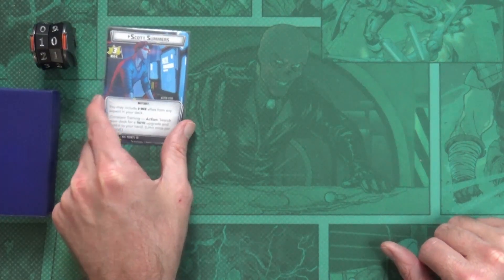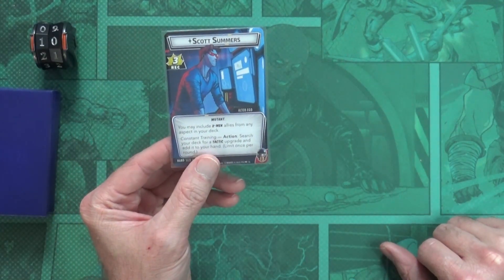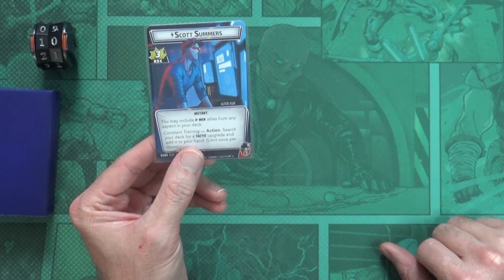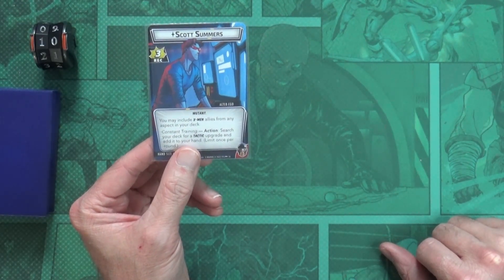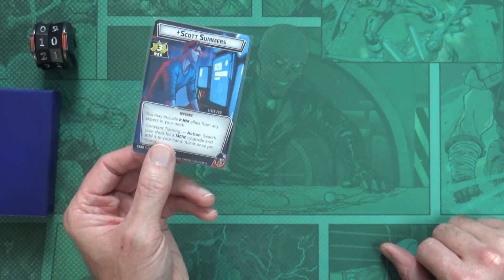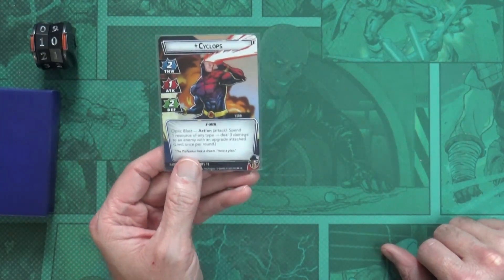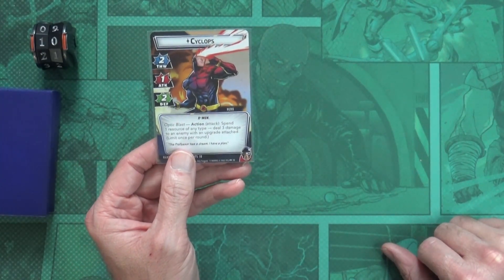Another action you can take on your turn is once per turn you can swap forms on your identity - you can switch from alter ego to hero or vice versa. So I'm going to take this action to flip from my alter ego form to my hero form.